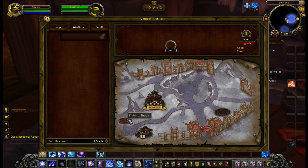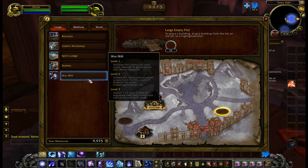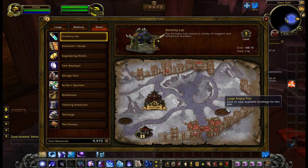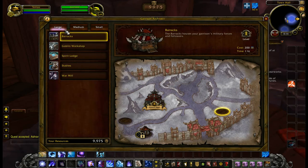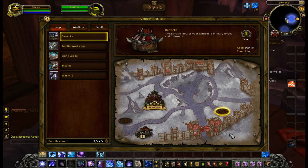Fishing shack, okay. A large empty plot — let's click that. As I said before, I do have all the building blueprints, so I can go ahead and build anything I want. Seeing that's a large thing, let's do a large one. I'll go with this one for the missions. I guess I drag it. There we go — boom. So it'll take 59 minutes to get it to level 1, and that's what we're going to do.